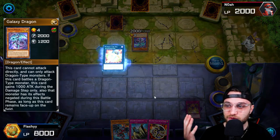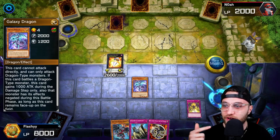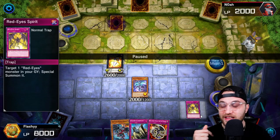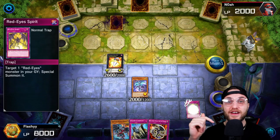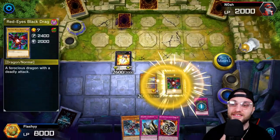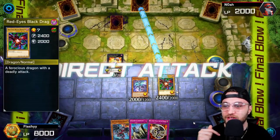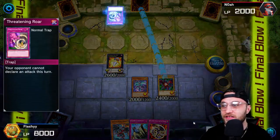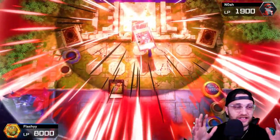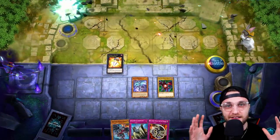Our turn comes and this is where the loop just gets absolutely insane. We drew Solemn, which is great. We detach one Red Eyes, steal their Galaxy Dragon. Then we activate Red Eyes Spirit and get the Red Eyes we just detached back from the grave, resummon it. This deck is insane. We go into the battle phase, direct attack. They have Threatening Roar, but it doesn't matter — the attack goes through. It's GGs.